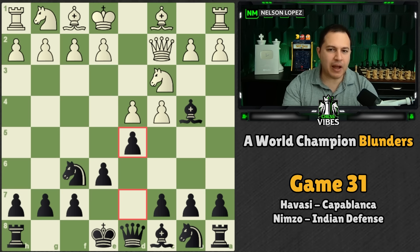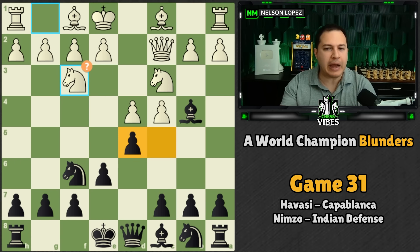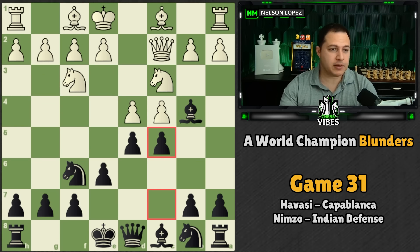Capablanca plays D5, getting a pawn in the center. Knight to F3 is played, which I've given a question mark because it actually doesn't prevent black from playing C5. One of the things mentioned in the book is that if black can play D5 and C5 in a queen's pawn opening without any problems or negative effects, black is essentially equalized — and that is exactly what Capablanca does. He plays C5, he's got a great position, and he doesn't really have anything to worry about.